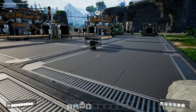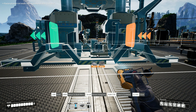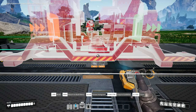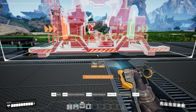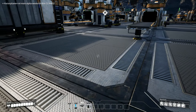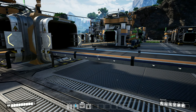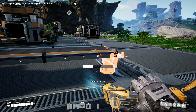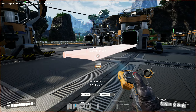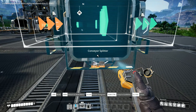If we put another constructor over here - is that going to interfere? It is, so we want it a bit further back. Okay I think I know what to do now - let's get rid of the conveyor belt, let's get rid of the splitter, let's get rid of that conveyor belt and let's put the splitter here.